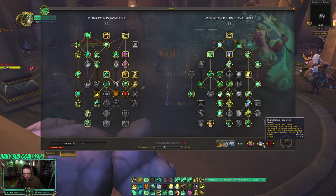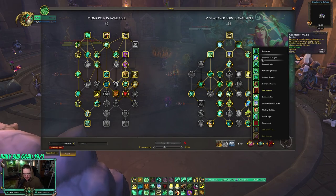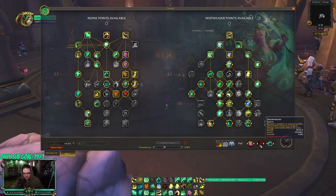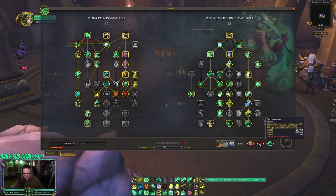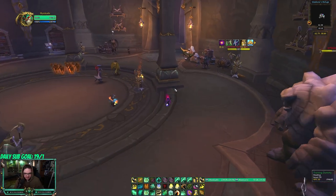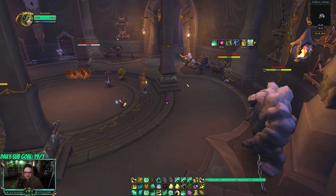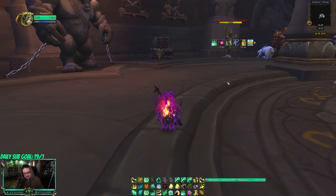As far as PvP talents go, pretty much Zen Sphere every game. You can run Zenfocus if there's a ranged kick. You can run Eminence if there's some kind of stun, like Sub Rogues. Peace Weaver is also really good later into dampening, or pretty much any time versus casters or any magic CC. That's pretty much it for that — if you have any questions at all, please let me know. I'm more than happy to answer. Hope everyone has a fantastic day, hope you enjoy the video, see you later.